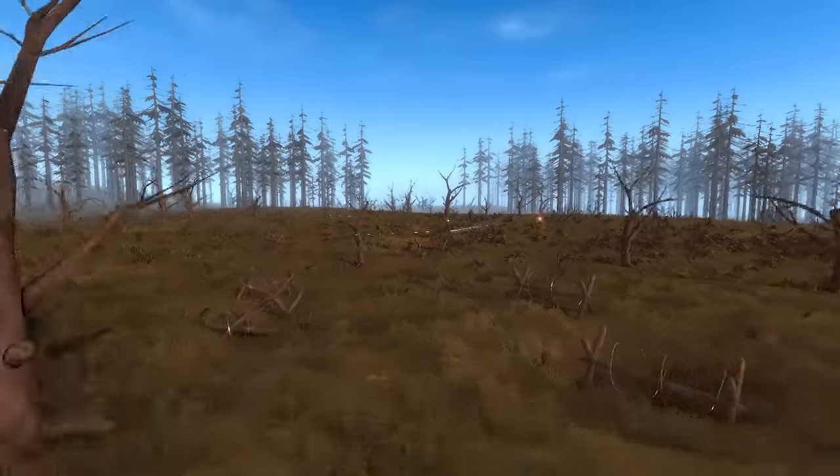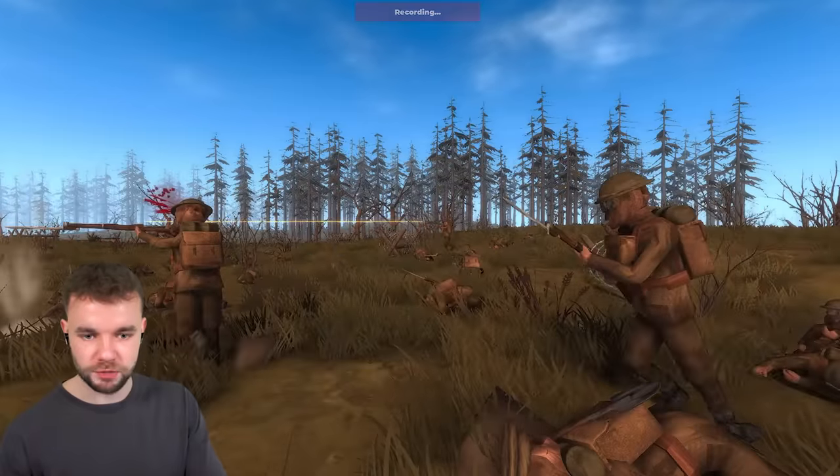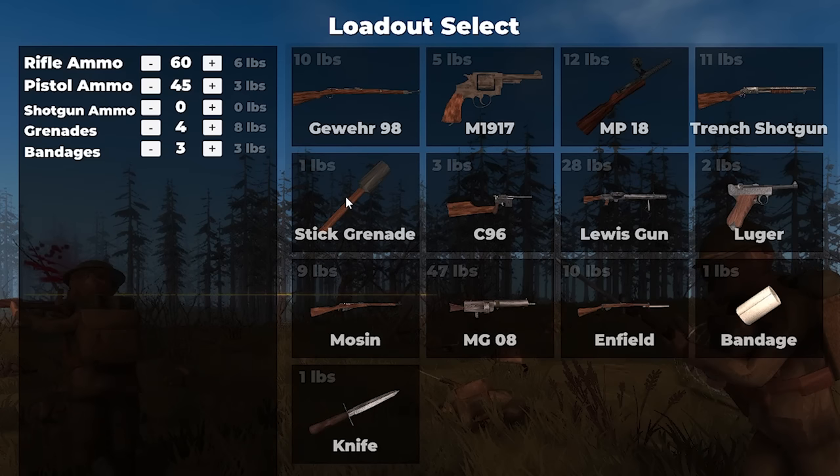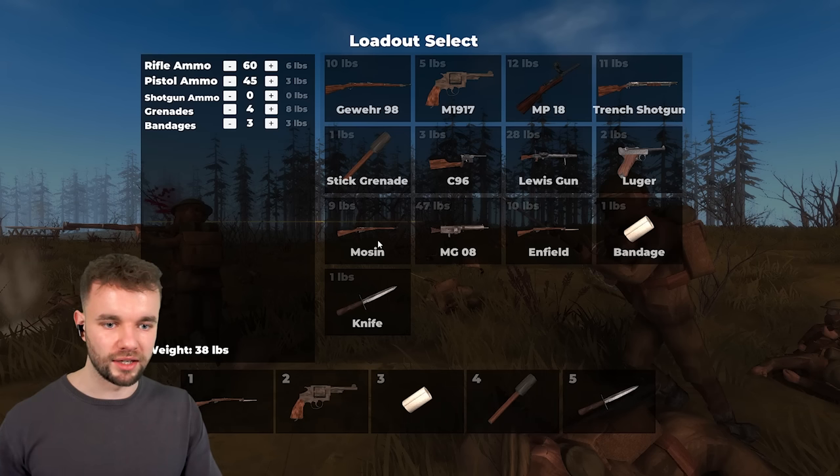One thing to make this even more interesting — if I just pause the game, you can create your own loadout. This is British, so let's go for the Enfield. Stick grenade's the only type of grenade we get at the moment. Even though it's German, we'll take it, and I guess just a knife, a bayonet, or whatever.